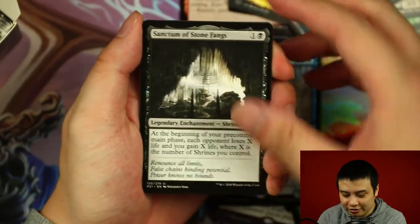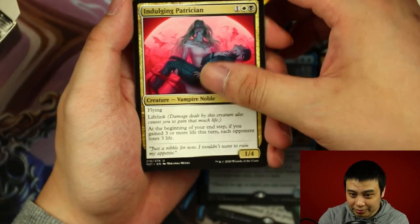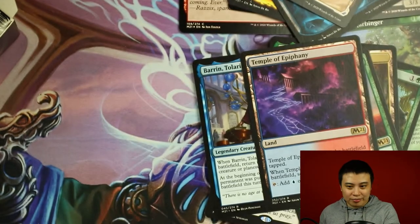Sanctum of the Stone Fangs, Florian Kraken, Indulging Patrician. And Temple Epiphany, along with a Showcase Plains. Boom.